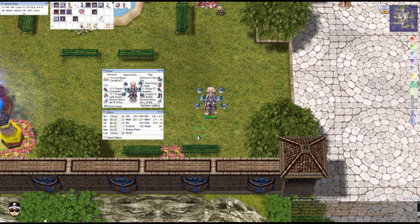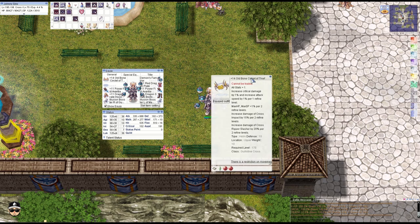Similar to the version 2 video from a couple days ago, this actually has a lot of similarities, but this one's a little bit more complicated because we're running the Dragon Plate armor sets, which are farmable from the Abyss Dungeon 4 — a higher level map that requires level 170.